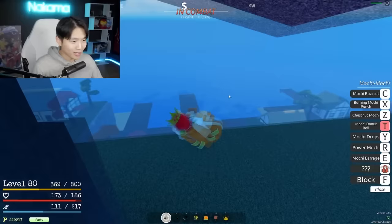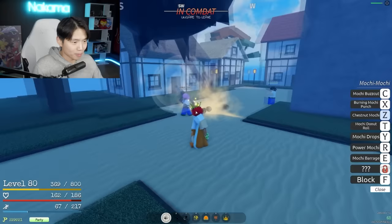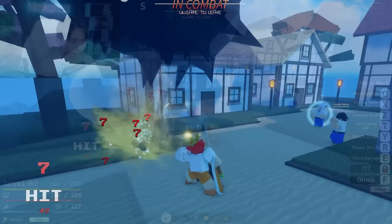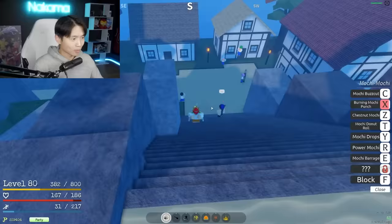Mochi Donut Roll! Oh my god, where am I going? I have to control this. Chestnut Mochi — I love this move. This is a minigun. Look at how nice this minigun is. Look at that thing spray. The tingles.